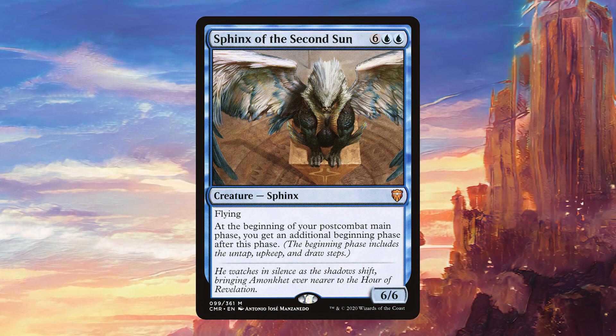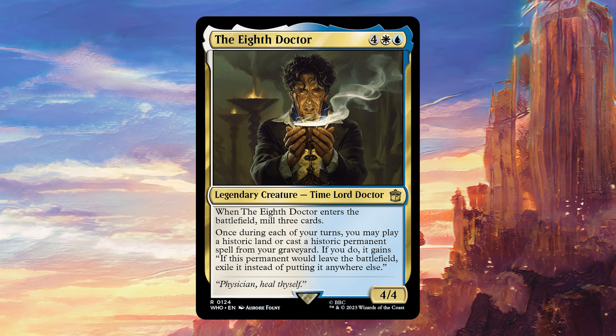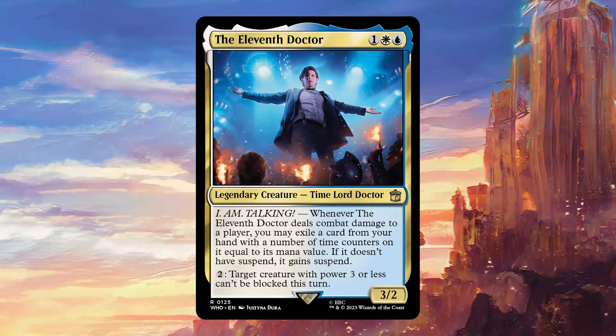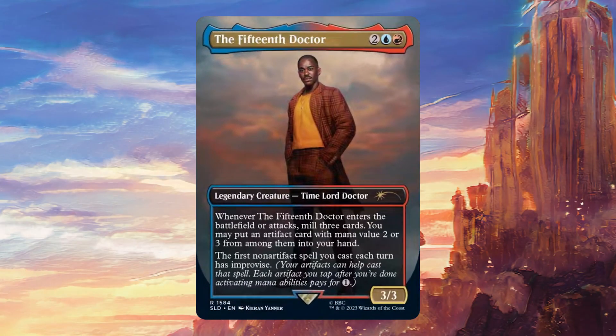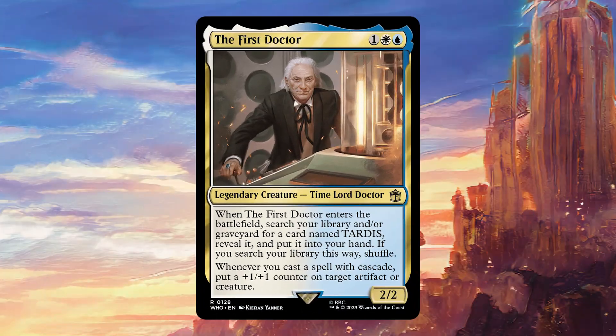Sphinx of the Second Sun is really good in this deck — it works with our win con Gallifrey Stands and also with a bunch of different Doctors that all have upkeep triggers. The Eighth Doctor is really nice because it's going to fill up our graveyard, which is something that we kind of want, and then we're also going to be able to play historic cards from our graveyard once per turn — that's very strong. The Eleventh Doctor is a really interesting one; time counters work very well with all of our extra upkeep cards. The Fifteenth Doctor is slightly weaker, but we do want to put stuff into our graveyard so that we can then return it with Gallifrey Stands. The Fifth Doctor can grow our board very nicely as long as we don't attack with them; it also works very well if we have Perry Brown out because we get to tap the Doctors for mana. The First Doctor searches up Tardis, which we definitely want in the deck because it works well with the Ninth Doctor, and after that it's going to trigger when we cast stuff with Cascade.